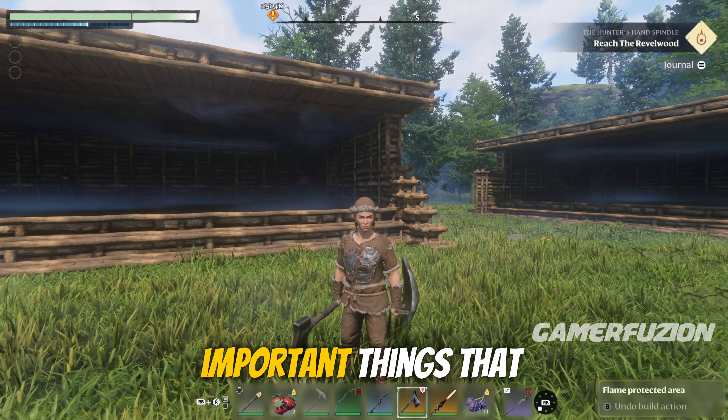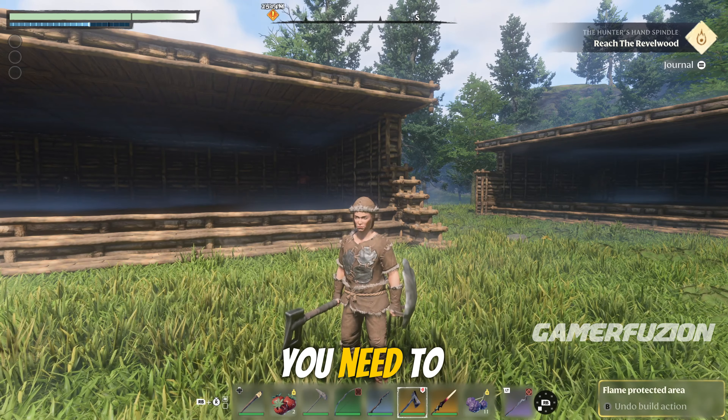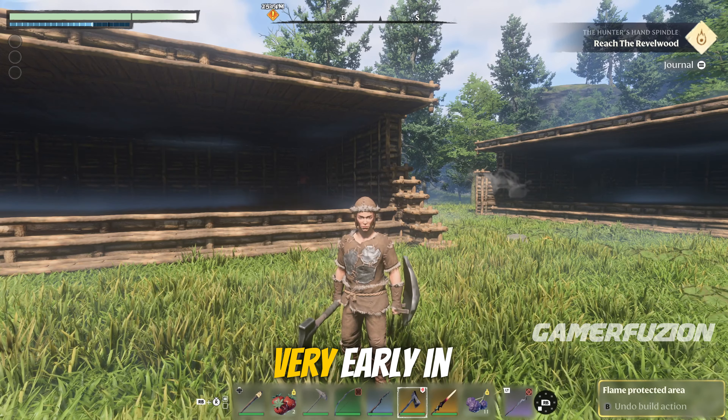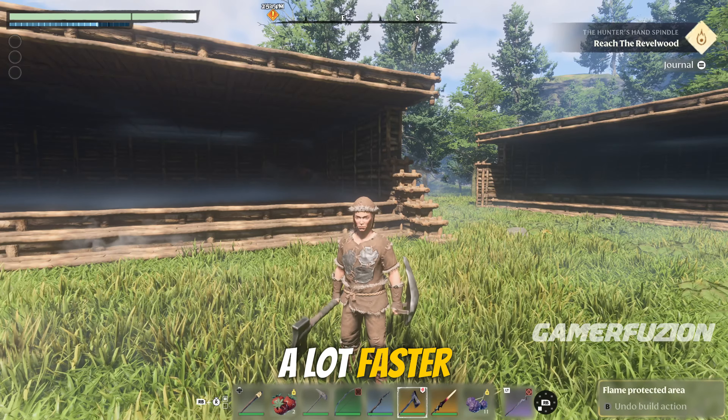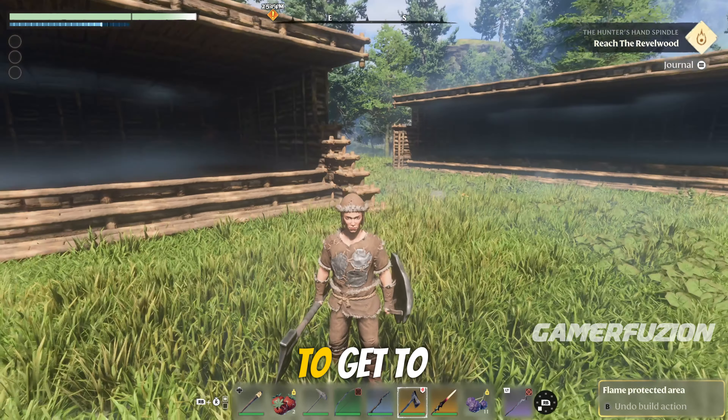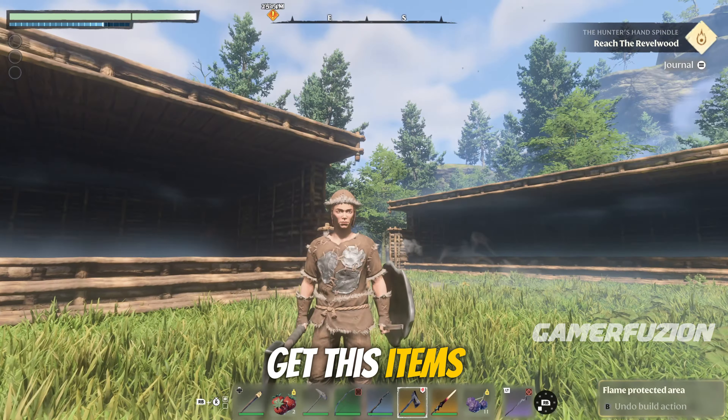There are five important things that you need to unlock in Enshrouded right from the get-go, very early in the game. These are going to help you to survive, get to places a lot faster, and get to certain locations where you're not going to be able to get to if you don't get these items.